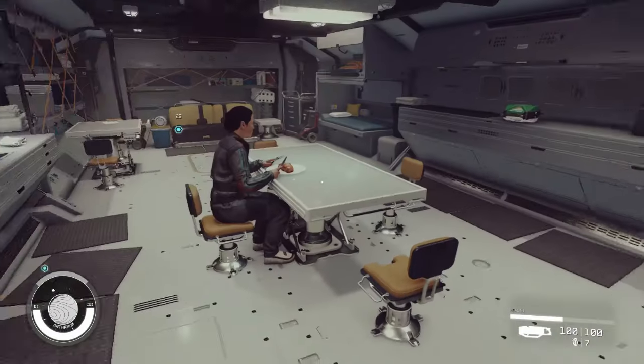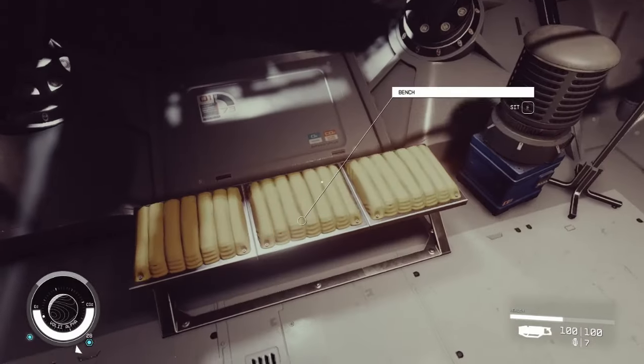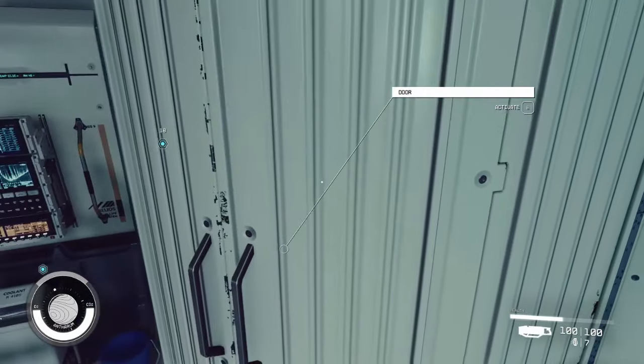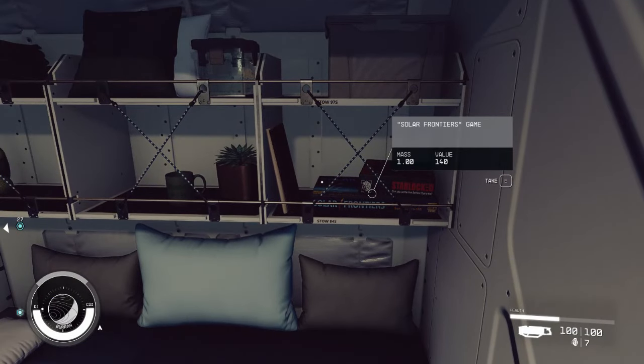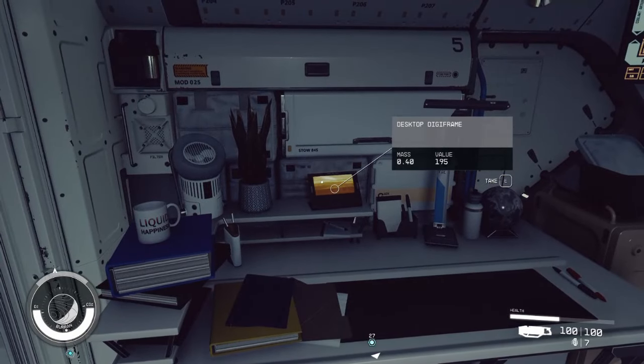Most of the time, minor features in the HABs get removed — like chairs, couches, benches, small storage boxes, ammo cases, lockers, first aid kits, or bathrooms, unless you install a mod requiring you to relieve yourself. Not to mention, you'll also lose out on some decorations you can sell, although that's not as big of a deal, but still worth mentioning.